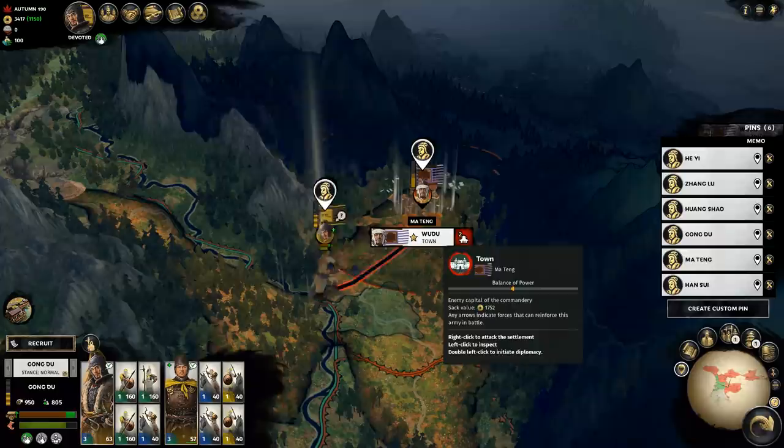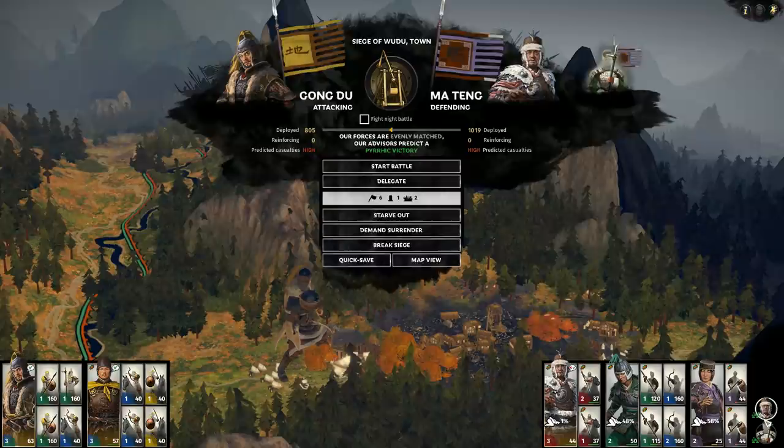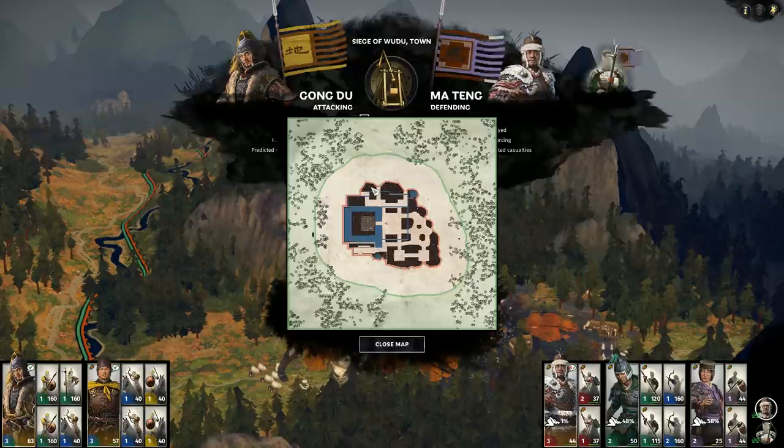I had to decide whether I should attack them right away. I came over to besiege this town and took a look at their force — it's nothing too special and the balance bar is even. However, because we're attacking a town and our army is mostly cavalry, that's not going to go very well. So I thought we'll just besiege them — they're only one turn away from being out of supplies, so a siege isn't a bad idea anyway.